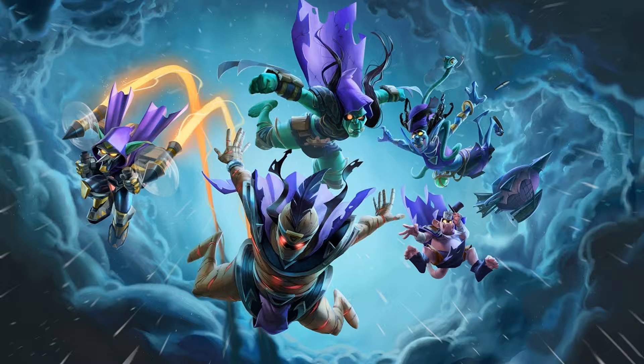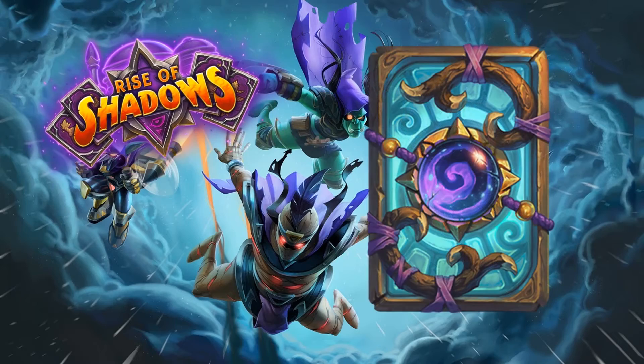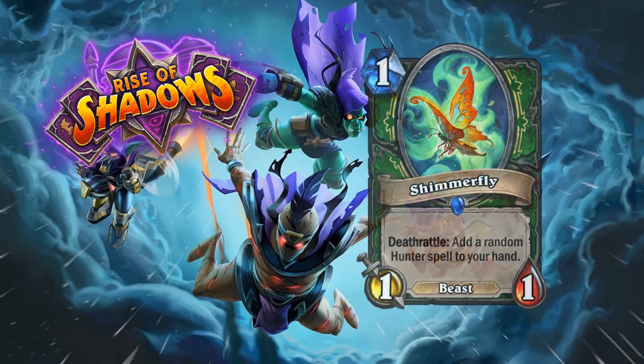Hello everyone, it's me right here. Let's start with part four of the card review of Rise of Shadows. Today we'll be starting out with Shimmer Fly — one mana, one-one beast, Hunter, also rare. Deathrattle: add a random Hunter spell to your hand.